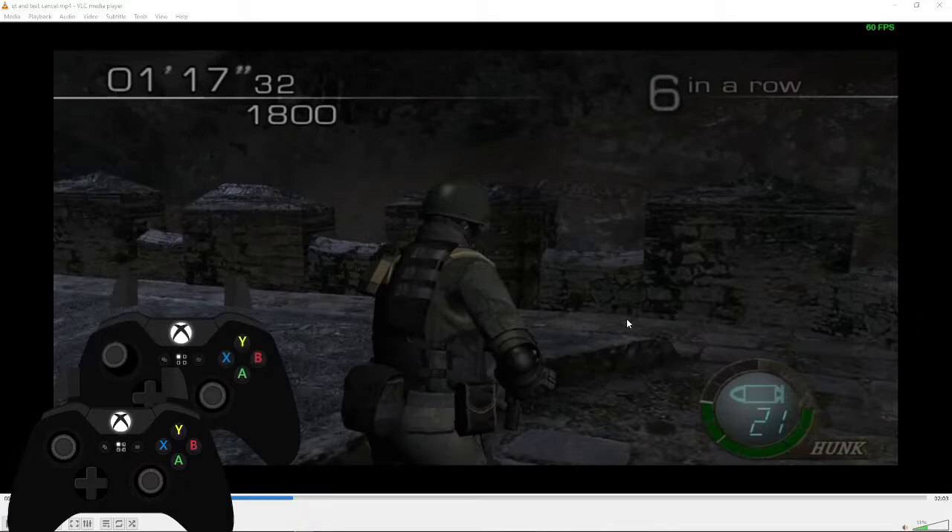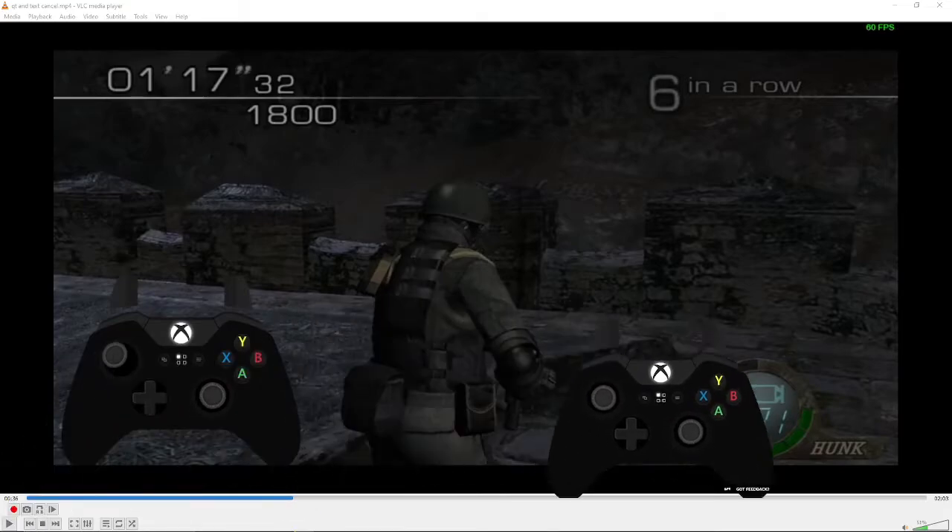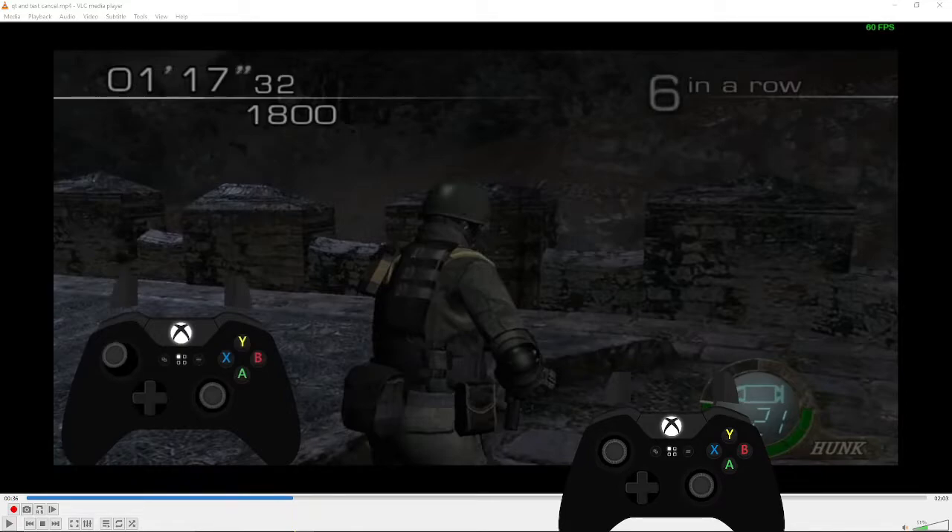When you're running up to an item, hit X, then push A, then X — as fast as you can. In slow motion it looks like this. Or you can do it by pushing your thumb backward. Or do it the way I do it. That's how it looks in slow motion.